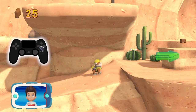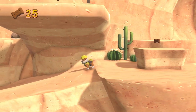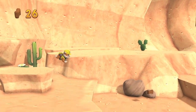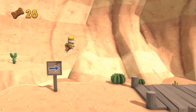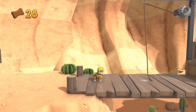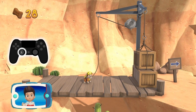Jump over obstacles — press the X button! Move to the rope and pick it up by pressing the X button! To pull the rope to the left, move the left stick!